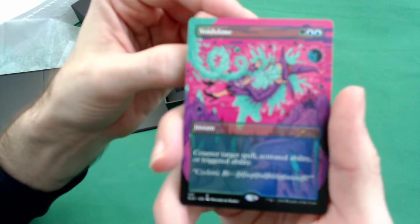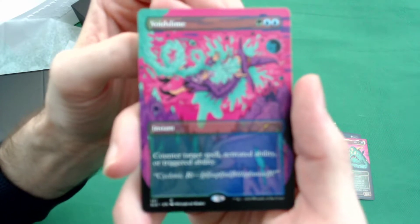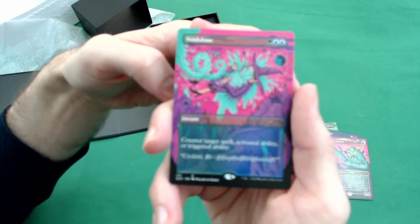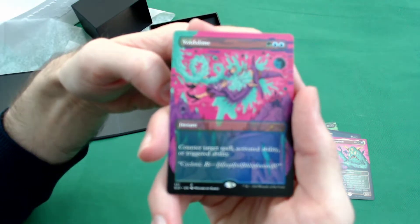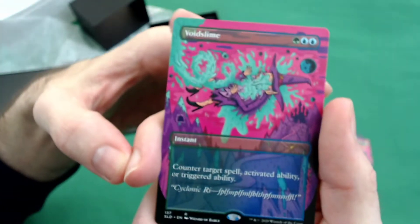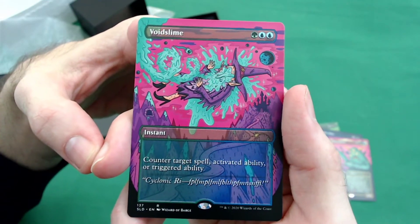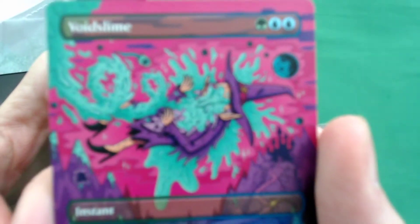And we have Void Slime, which is a counter — counter anything. Slime's an ability. I guess we'll be calling it Blur Slime. Thanks, camera. Thanks, technology. Come on, Elon Musk — instead of going to Mars, how about you work on autofocus? Get John Carmack on it. Void Slime — you know what it does, but just look at the art. There's a witch getting slimed.